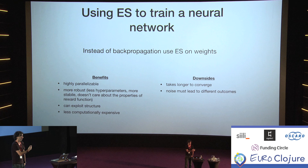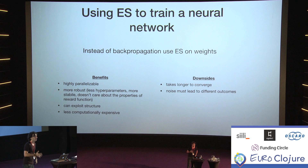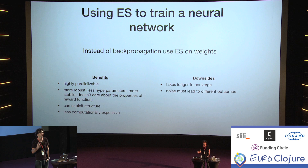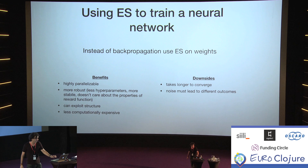On the downside, it also takes significantly longer to converge. It seems roughly on par with training a neural network overall because it's faster per step but takes more data and more steps. One thing that might trip you up is that because you're introducing small amounts of noise and hoping for a change, your network can't be too stable — if some amount of noise doesn't really change the output, you have nothing to go on and you'll just get stuck.